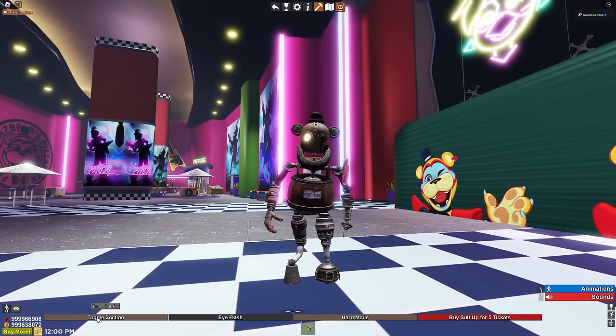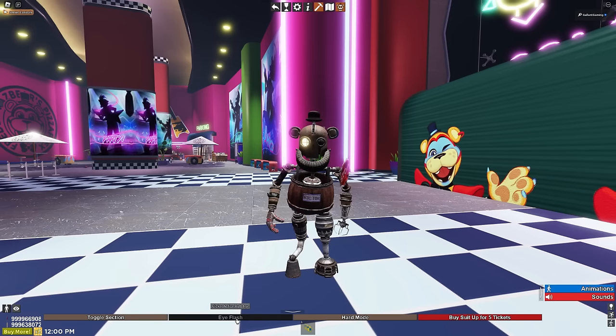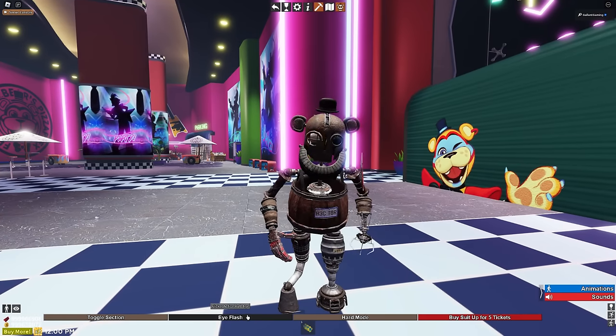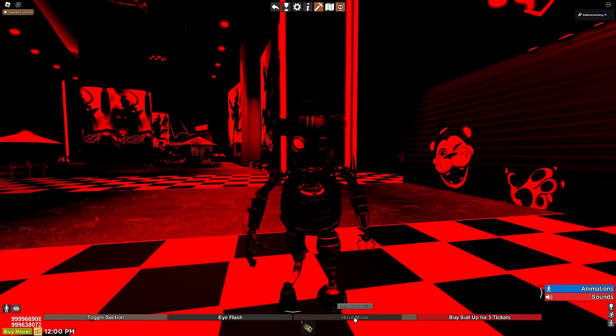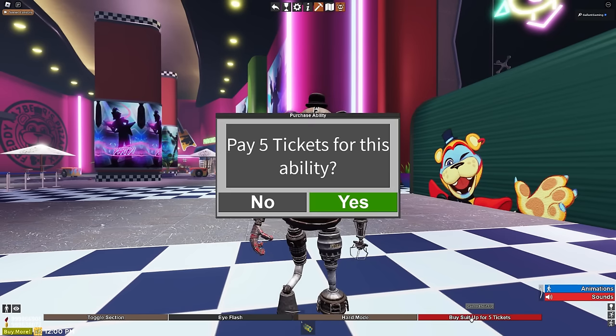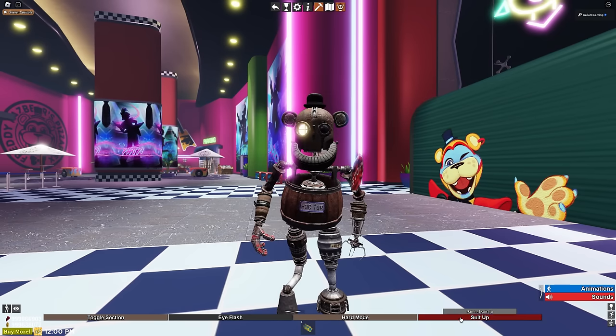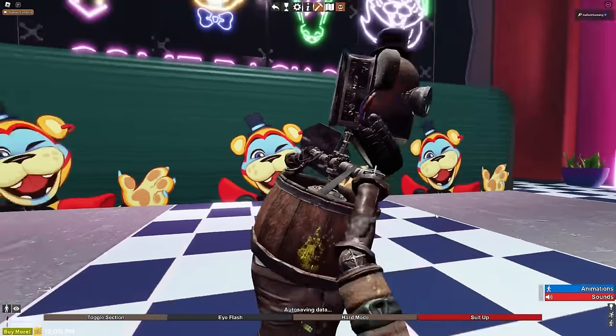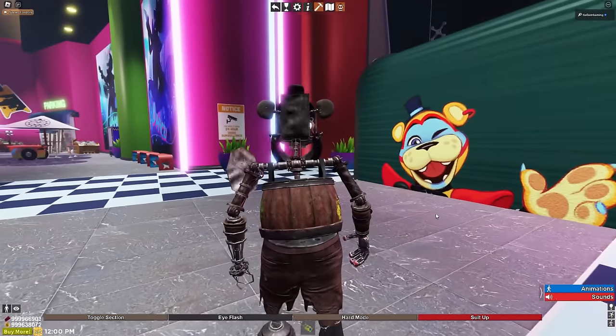So for Hector, we have the bulb eye we can toggle off and eye flash. Oh, his hat. His little subtle animations are so good. We have a hard mode as well - this is too scary, turn that off. And we could buy a suit up for five tickets. We got it. We could be the painted suit. Look at him, he's got little splashes of paint all over him.